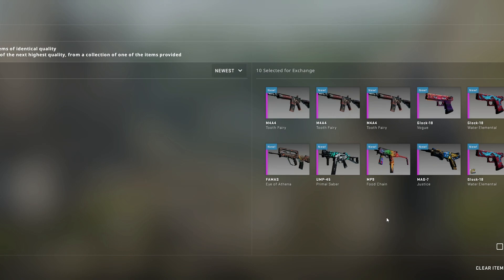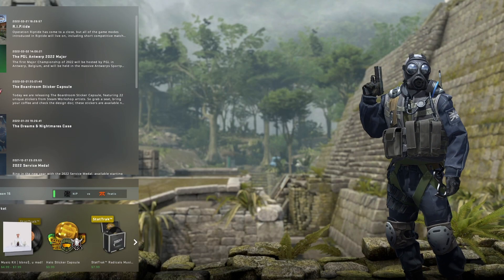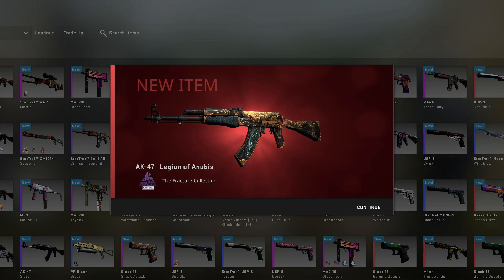The next trade-up is an extremely random and messy covert trade-up. We were trying to hit the Desert Eagle Printstream, but I think the AK Neon Rider would also have been profit. This is a very stupid trade-up — I do not recommend doing it — and of course I hit the wrong AK.